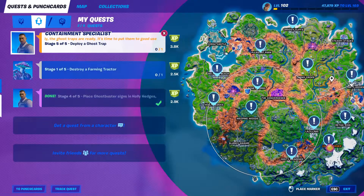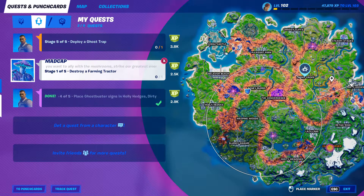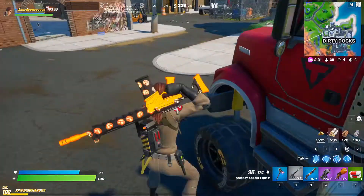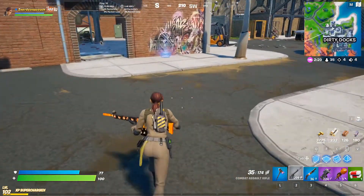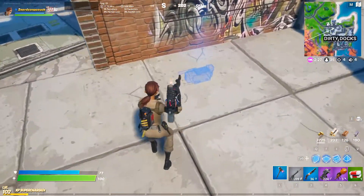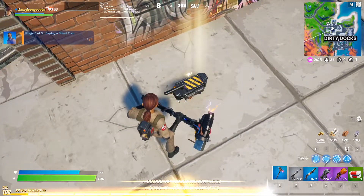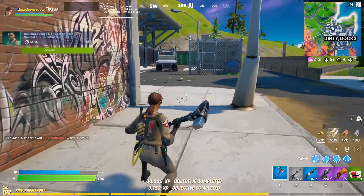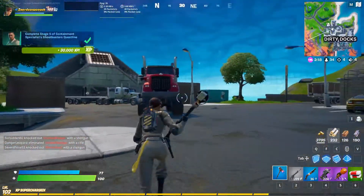Our final quest for the Containment Specialist is to place a ghost trap. They're located all over the map — luckily, there's one right here in Dirty Docks. And with that, the quest line is complete and we are now a Ghostbuster. Thank you so much for watching and we'll see you next time. Bye!